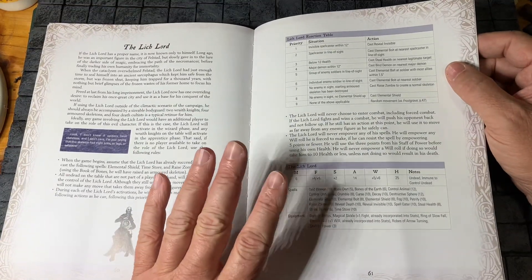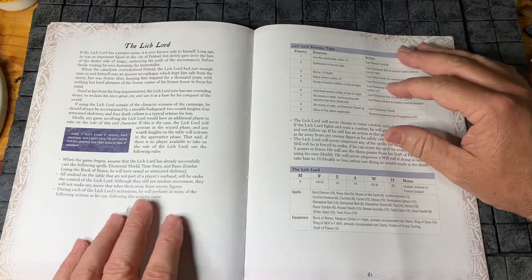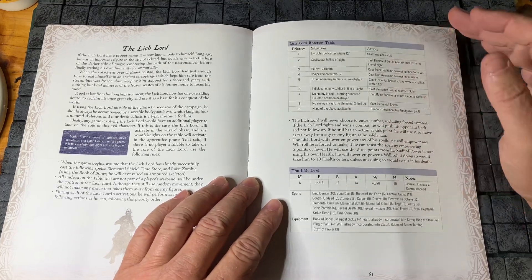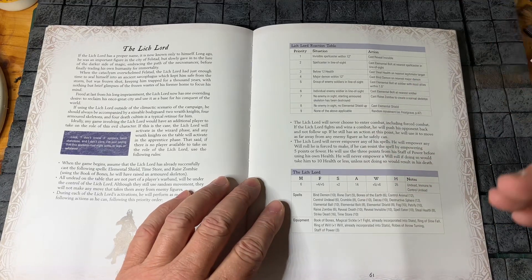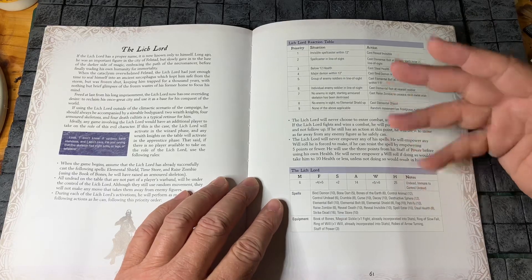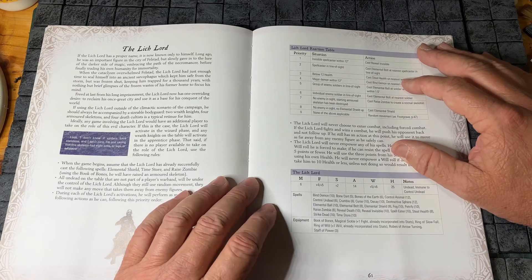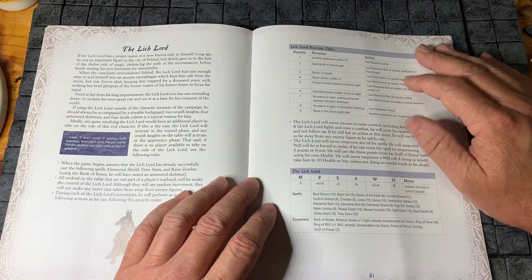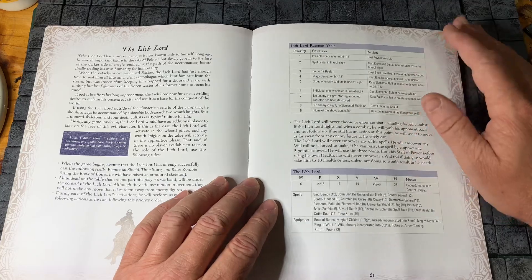When you get to the end, the mechanics surrounding the Lich are really good. Depending on the character's actions, the Lich will do certain things, which is really handy if you wanted to play this solo. The Lich is a tough opponent with a health of 25 and an armour of 14 — that's pretty tough — and it has really good fight, shoot, and will stats as well.